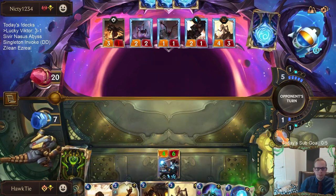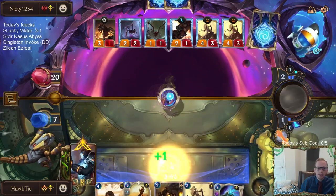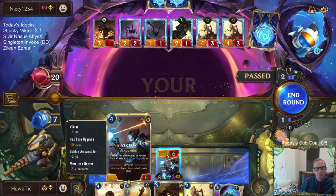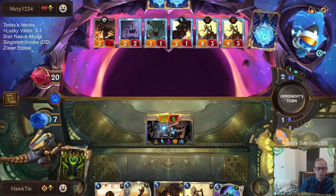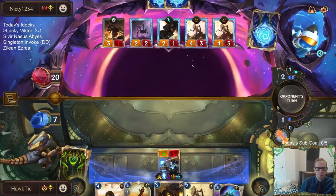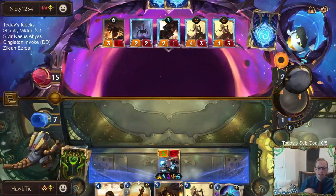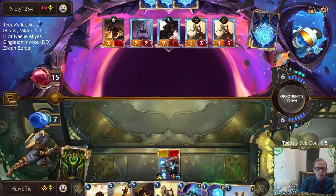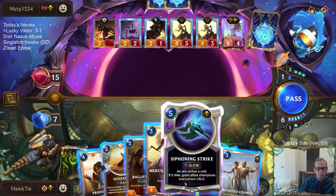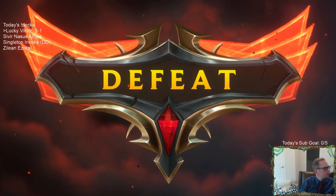I'm not too upset about any kind of loss here, but we need to hit Lifesteal. Scout - it's not going to do it. Lucky Find cannot give Lifesteal. GG's opponent - you know, perfect aggro hand.